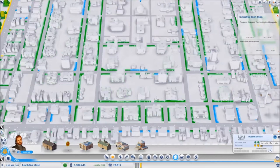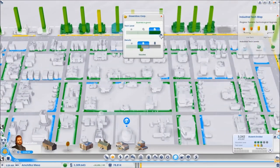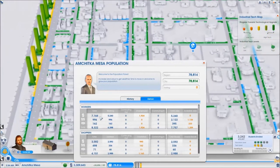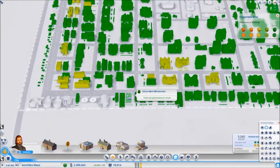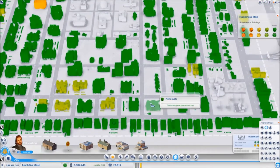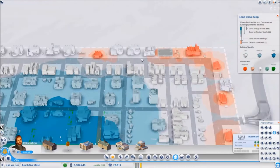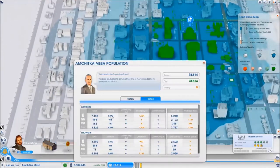The only problem with this city is that because of the university I have a high tech level, which means most industrial buildings go up to level 3 tech. The problem is I have a lot of low wealth workers, which are much easier to have in a city — you can have far more of them than medium and high wealth. Buildings at medium density for low wealth pack a lot more sims, so high tech industry ends up leaving those low wealth workers unemployed while I have a shortage of medium and high wealth workers.